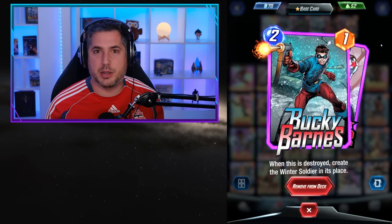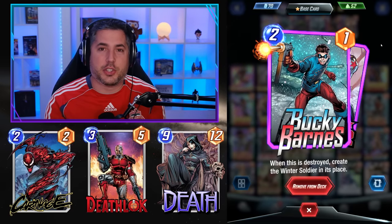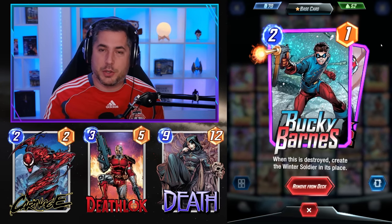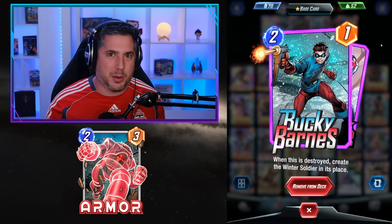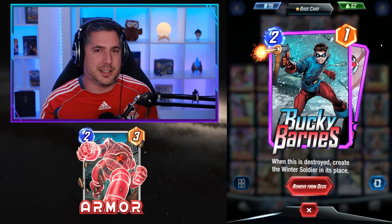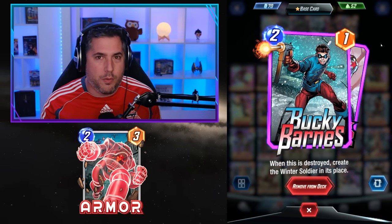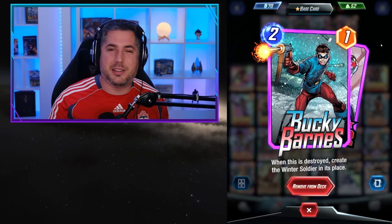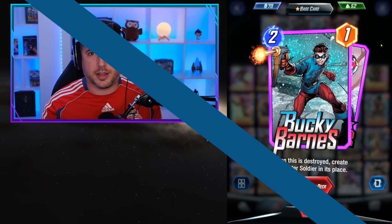You have a ton of synergy with Carnage, with Deathlock, with Death itself. There are so many synergies with Bucky Barnes that it's truly remarkable. You do have to be very aware of armor negation — if someone drops armor on your Bucky Barnes it can feel pretty bad because you don't have the ability to break it with like a Killmonger in the other lane like you could do with a Nova. But Bucky Barnes is truly a remarkable card and one that sees very consistent play at all stages of Pool 3 if you're playing Destroyer decks.